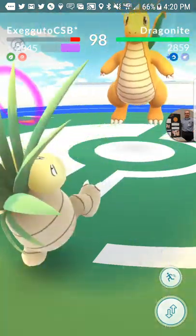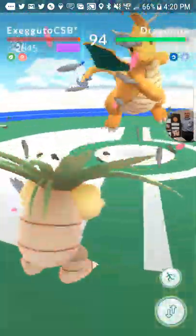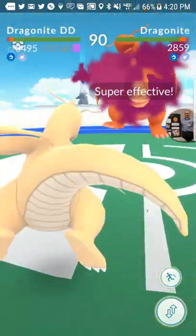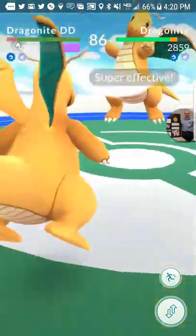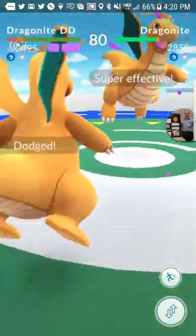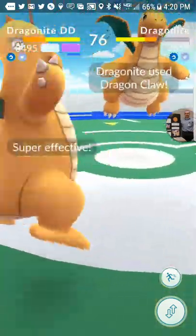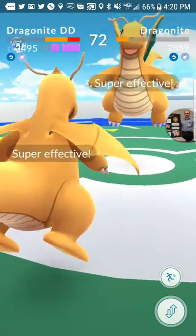He's probably going to get taken out right here. I'm going to dodge the second one and then swap him out — he won't be dead. Now, this Dragonite that I'm fighting against, I have to be pretty careful against because it's got the Dragon Claw, which will just completely annihilate. There it goes — it got me. Dragon Claw is my favorite. I'll get that back.